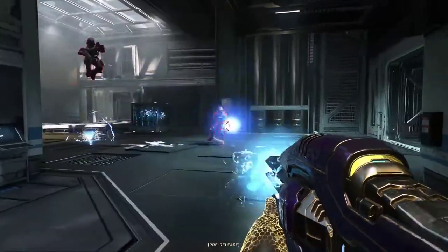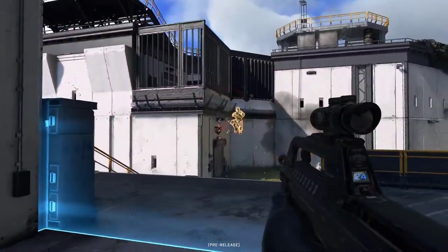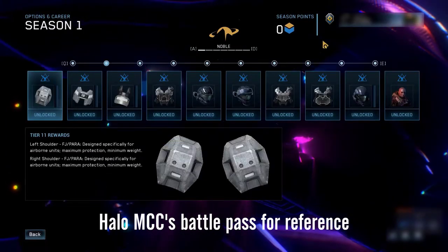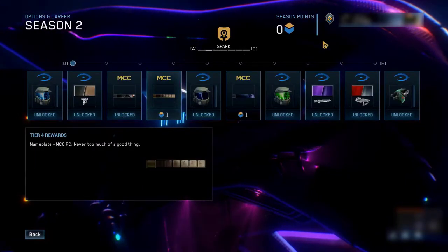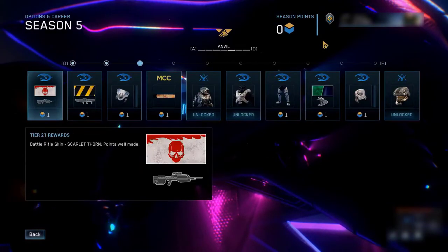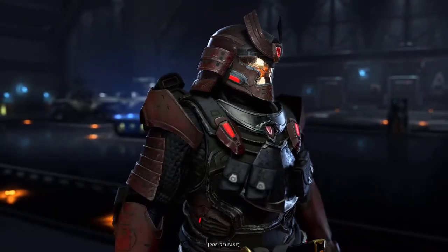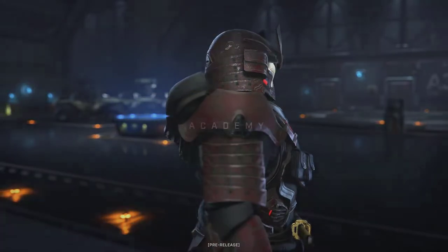The main ways to unlock customisation will be through playing the game normally or via the battle pass. To differentiate from other games, the battle passes in Halo Infinite will never expire — meaning in the future you could purchase the first or last battle pass and choose which one to progress. They also confirm that the Samurai armour shown at the end of the first trailer will be entirely free to unlock in the first season.